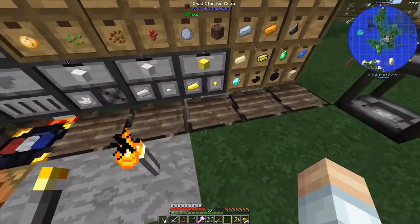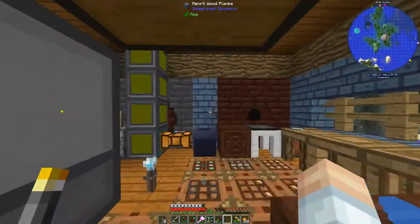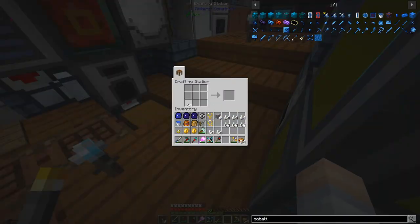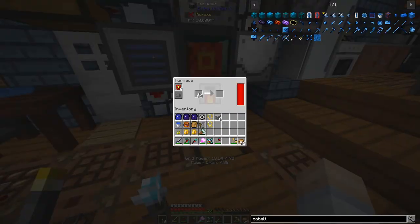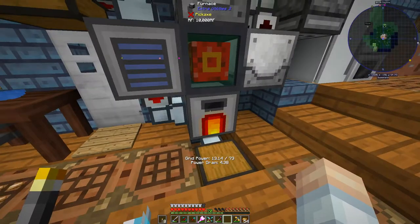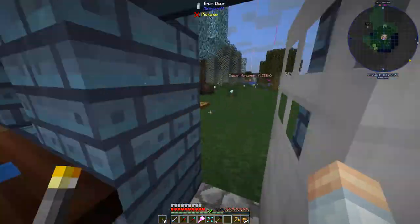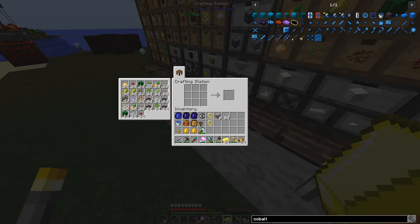We've got some plastic but not quite enough. I want to take care of a lot of items all in one go. So what we're going to be doing on this adventure: finding some AE2 meteors to get the inscriber presses, finding some packed ice, grabbing a bat if we see one, and grabbing a couple of villagers — I think that would be useful.